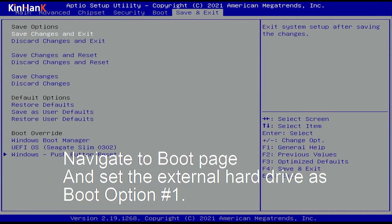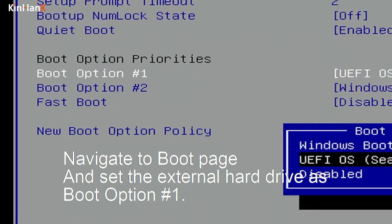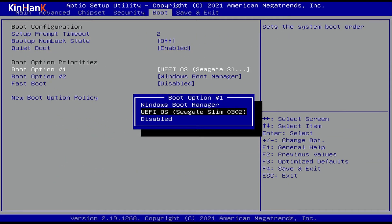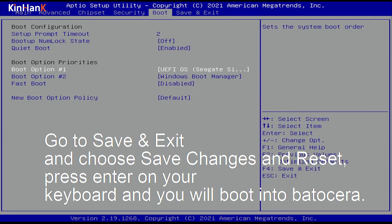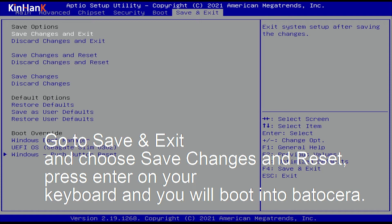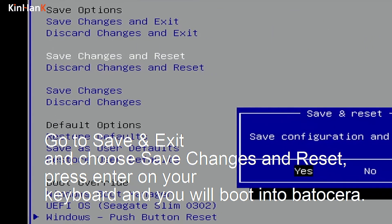Navigate to the Boot page and set the external hard drive as boot option number 1. Go to Save & Exit and choose Save Changes and Reset, press Enter on your keyboard and you will boot into Batussara.